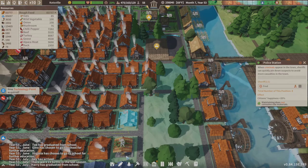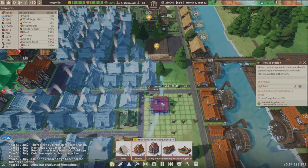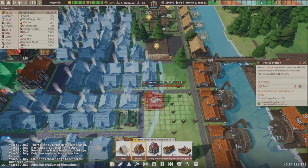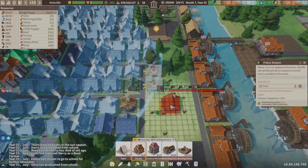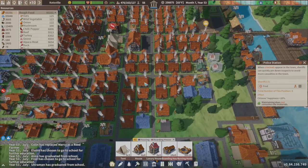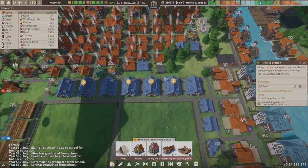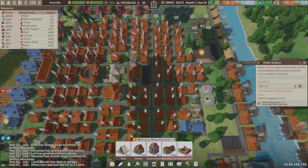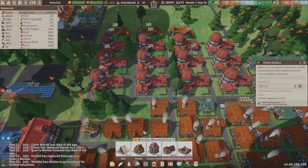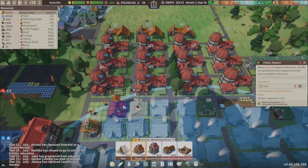Let's go ahead and throw in some houses. I lay you 10 to 1 I'm gonna wind up getting rid of these things because of the old people. Maybe not — maybe the cutoff is gonna be somewhere around here, but I have to watch out because I'm going to put the retirement homes on this side. We should be able to get a couple more houses in this area.